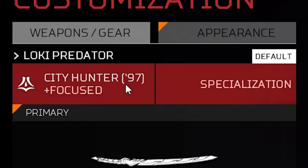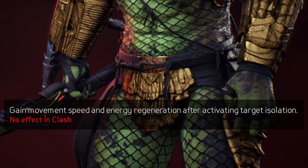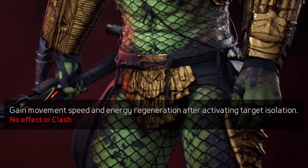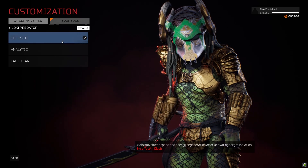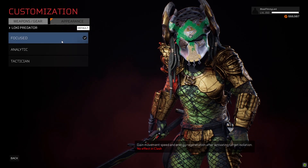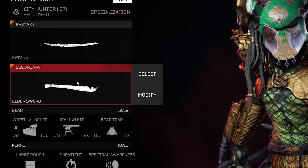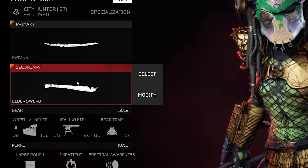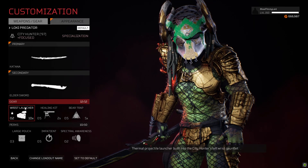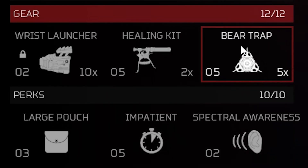We're playing as the City Hunter 97 with a Focus ability or specialization, which gives you increased movement speed and energy regeneration after activating Targeted Isolation. Our primary weapon is the Katana, and our secondary weapon is the Elder Sword. The reasoning: Loki carries two blades — in the latest series he had two blades — so we're highlighting the two blades here. Gear options include the City Hunter Wrist Launcher, Healing Kit, and Bear Traps.